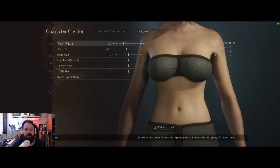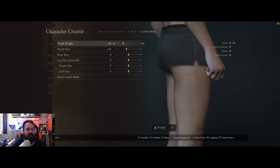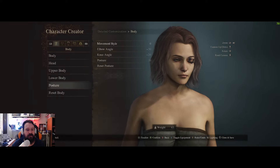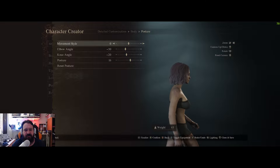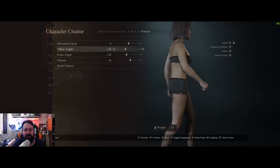On the lower body: waist width minus 50, waist size minus 20, and the rest left at zero — didn't change the rear size or anything else. For posture: left at zero, elbow angle minus 30, knee angle minus 20, and the posture itself 16.